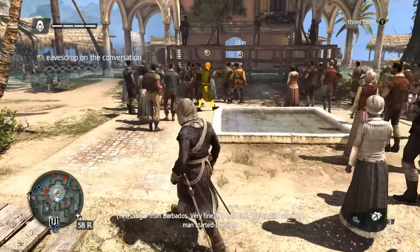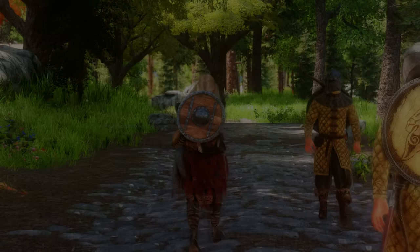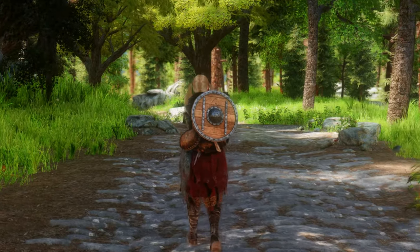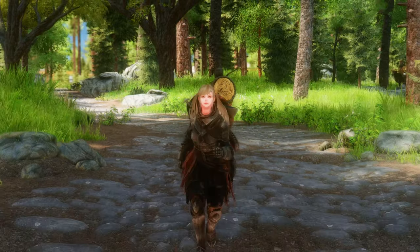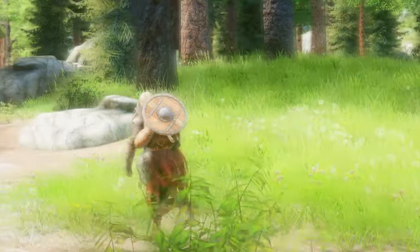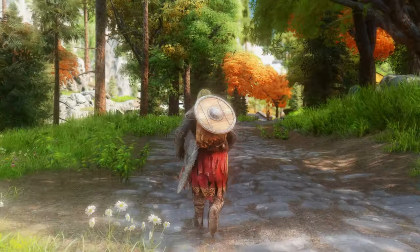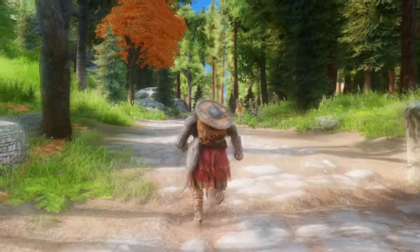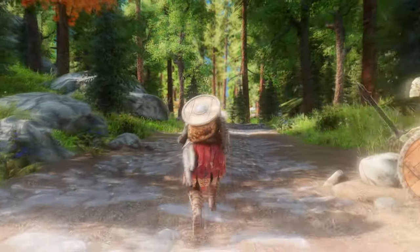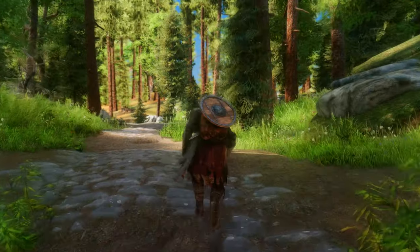Are you a fan of the Assassin's Creed series and wish you could bring that same level of movement and animation to Skyrim? Look no further than the Elder Creed Movement mod. This ongoing project replaces the movement animations for both male and female characters with a set inspired by the most recent Assassin's Creed titles. The animation set includes idle animations, forward walking and running, and a sprint animation isolated from combat to avoid awkward blending issues when sprinting with a weapon equipped. One of the best features is that it is completely player-exclusive thanks to Dynamic Animation Replacer, meaning the animations will only affect the player character and not NPCs or followers.